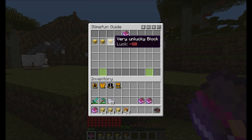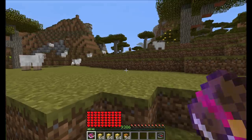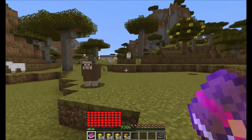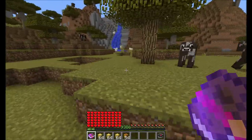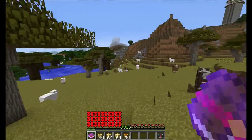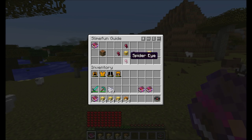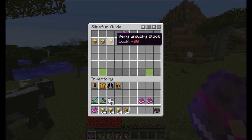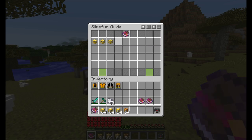The next item is the Very Unlucky Block. This means you have a negative 80% chance of getting unlucky, which means witches, explosions — you know what I mean with unlucky. This can be crafted with a normal LuckyBlock surrounded by spider eyes. It's way cheaper because it's less exciting, but if you want to troll someone it's perfectly suitable for your needs.